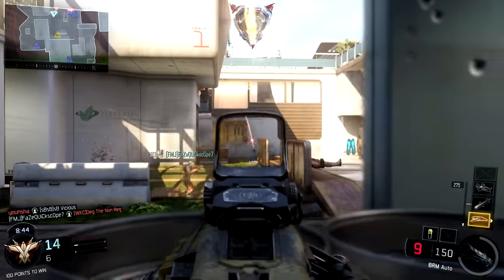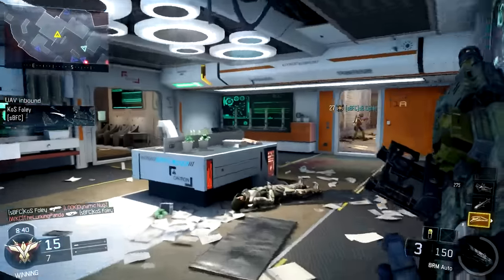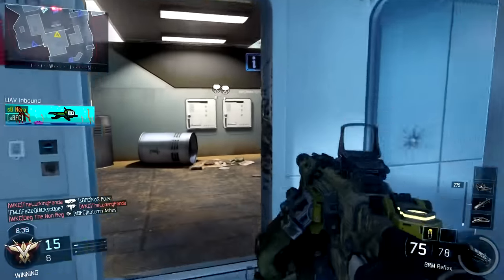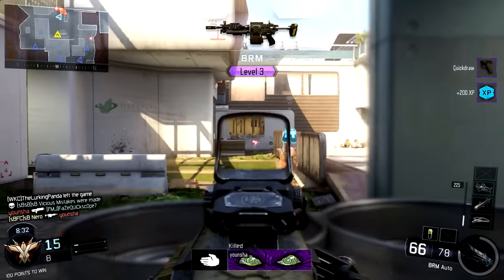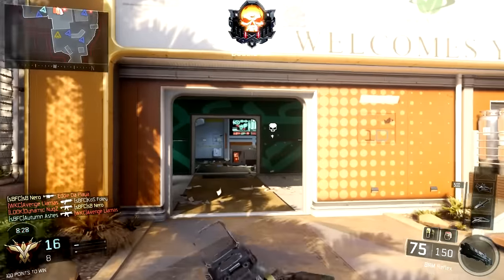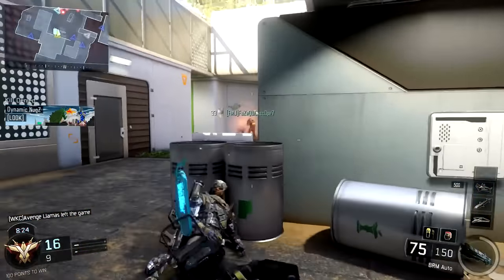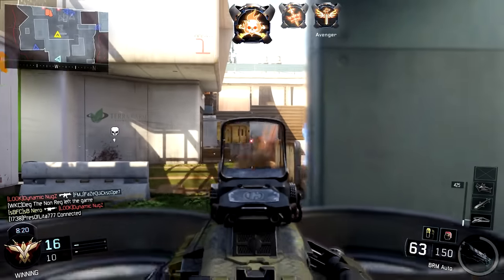Here in Black Ops 3, as I'm sure you guys are well aware — but some of you may not be — the light machine guns in this game move just as fast as the assault rifles. You do have the other slow penalties of a light machine gun in that they reload very slow as compared to other weapon categories. They typically aim down sights a little bit slower, but in terms of pure movement speed, they move just as fast as assault rifles here in Black Ops 3, so that penalty's already gone.